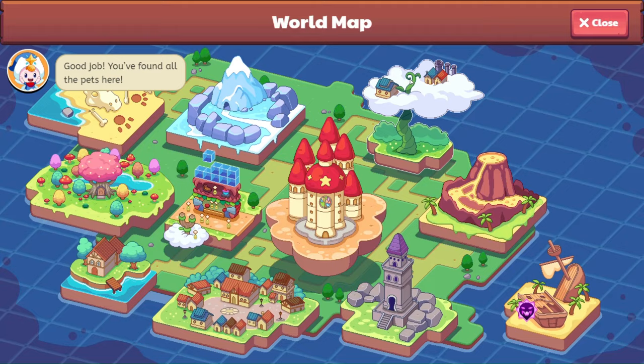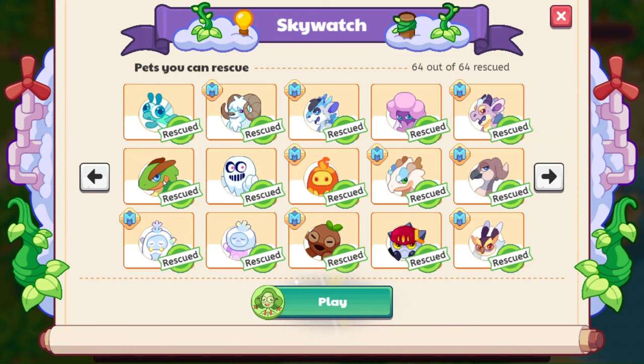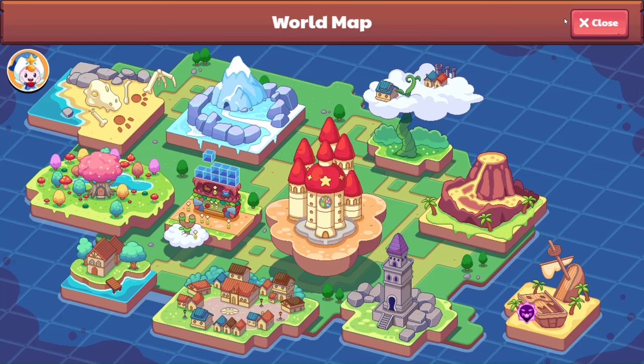Both of them are obtainable in Skywatch — that's the only place to get these two. Nabloff is right here, and then on the third page we have Evalotus as well. Let's take a quick look at their info to find out why they are such great choices.